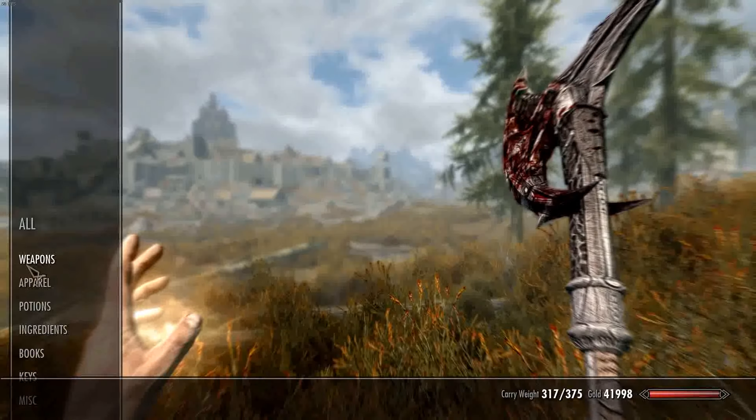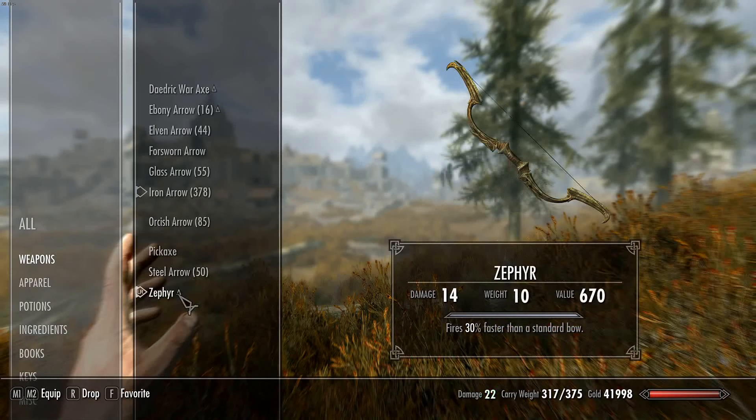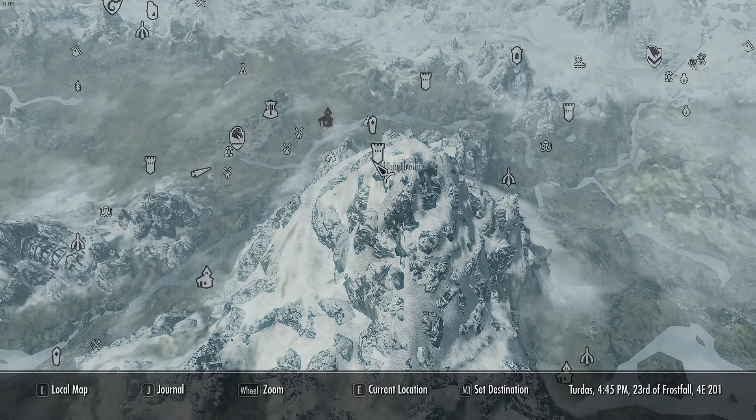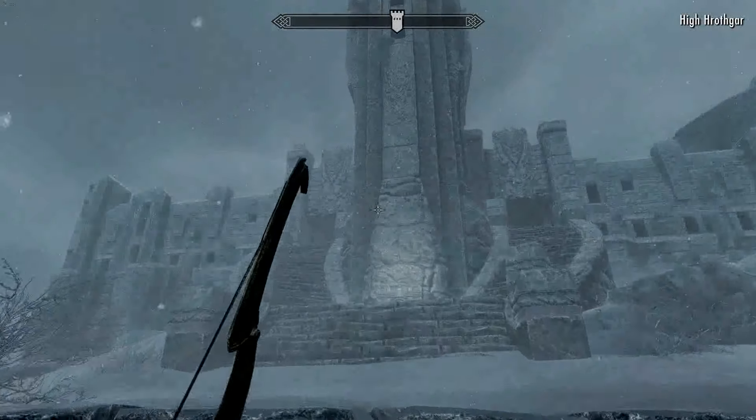On to archery - you're obviously going to need a bow and arrow. You don't have to have any specific one, but this one here fires 30% faster so it's going to be a little bit better. We are going to travel up here to High Hrothgar, located here on the map.